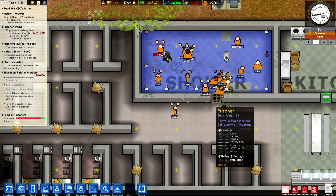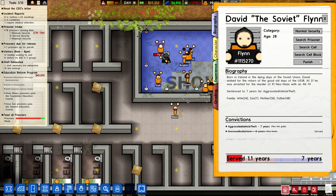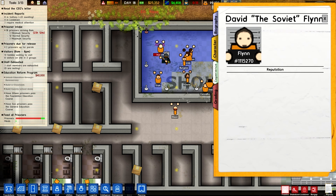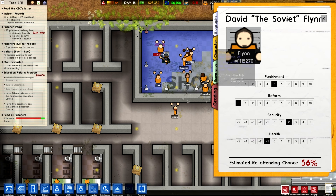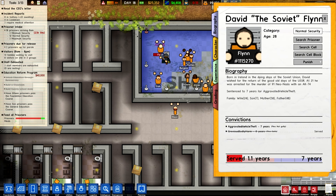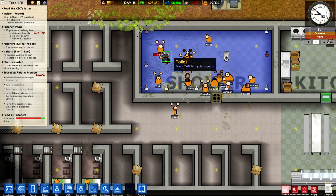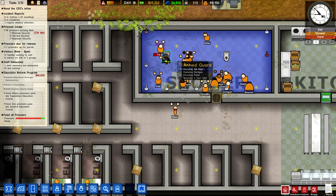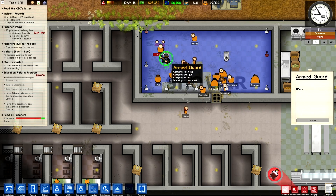These guys have surrendered because of the presence of the armed guard. What sets a prisoner off sometimes is a little hard to decipher. Usually it's destruction. If he had attacked a prisoner, I would have raised him to maximum security. Since he didn't, I'm not going to. But there's a lot of hostility in there.